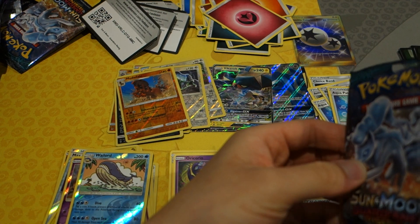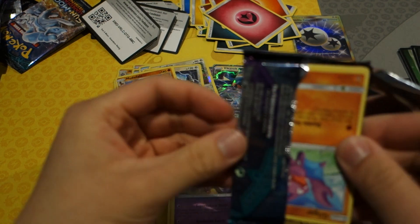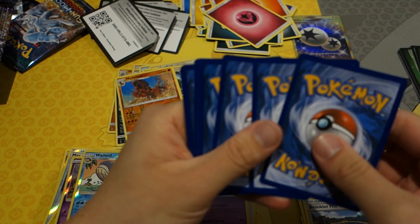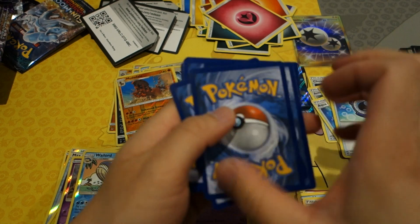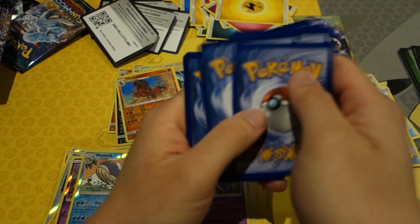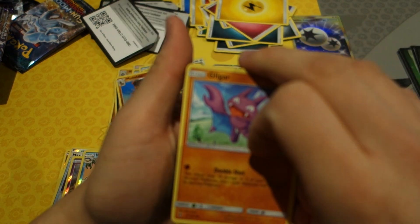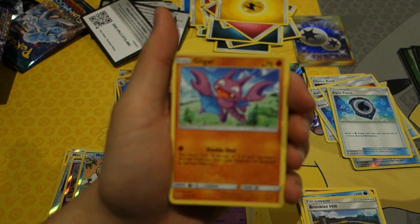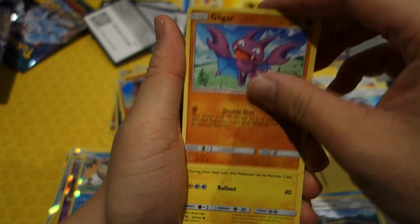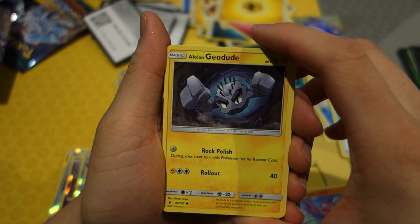I think I did a little spoiler there — my apologies. Alright, those last nine packs were not all duds. I did see something. Let's do this for our last pack. Gligar — nice art — Alolan Geodude, Rock Polish: during your opponent's next turn this Pokémon has no retreat cost.